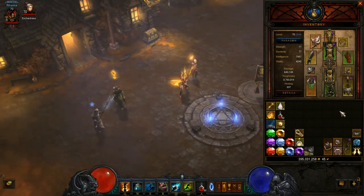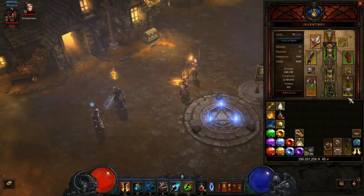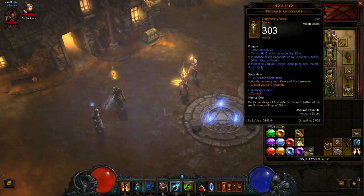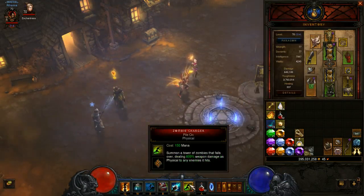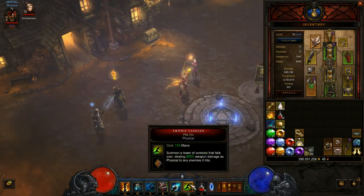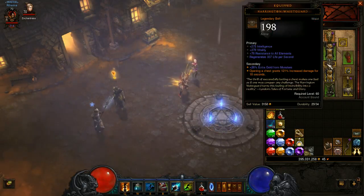A lot of people are still hung up on sheet DPS. My sheet damage is very average — 650k, which is actually a little bit buffed from the Enchantress — not very high. But factor in some other things and you realize how much damage I can actually put out: 15% extra Zombie Charger damage here, 12% extra Zombie Charger damage here — and Piranado is a Zombie Charger rune — and then 18% extra physical damage, and Piranado is physical damage. There's a bunch of damage there that you do not see factored into the sheet.